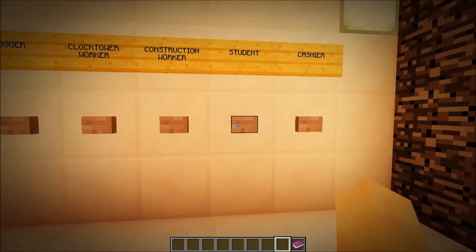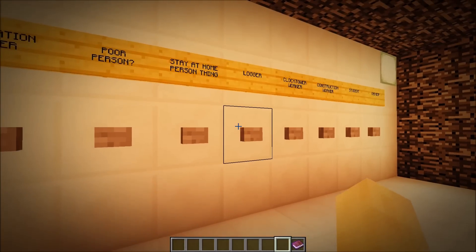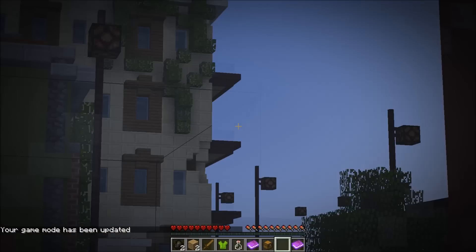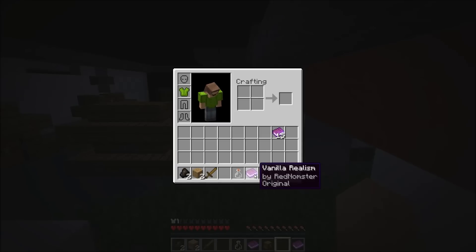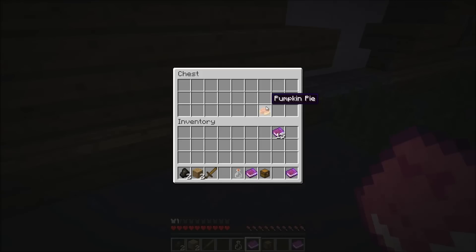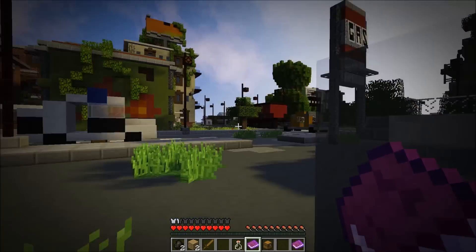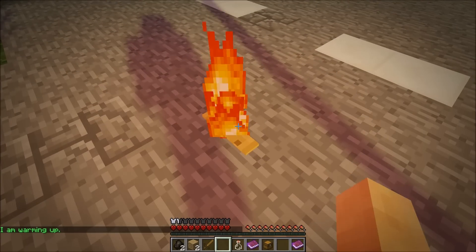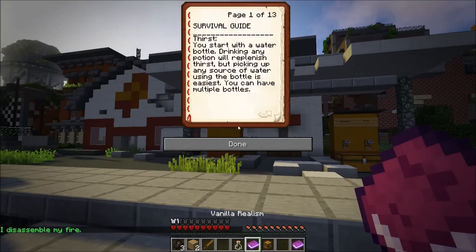Essentially when you spawn in, you pick a class. The student will teleport you to the school and give you stuff like books and algebra — just random inventory like that. Logger will give you wood and spawn you like a logging truck. The gas station worker, which we'll click on now, will teleport us to the gas station, update the game, and give us things like a basic zombie killing weapon, an employee uniform, and some charcoal — because he's a gas station worker.